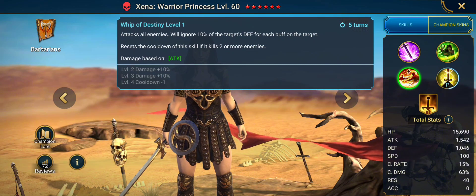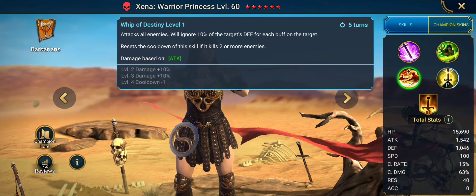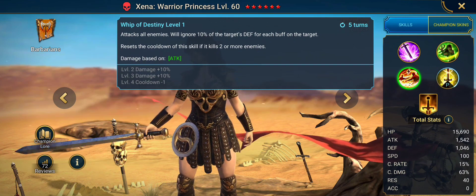Taking a look at her A3: attacks all enemies, will ignore 10% of the target's defense for each buff on the target, and resets the cooldown if it kills two or more enemies. That's pretty decent.